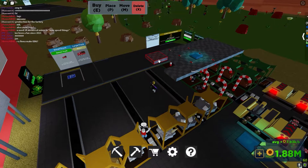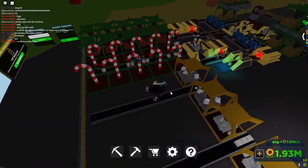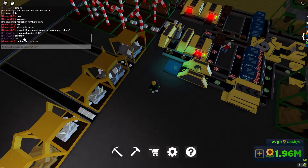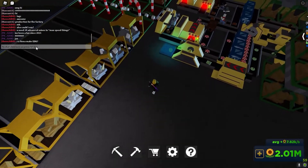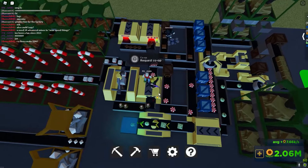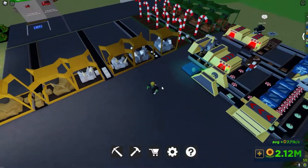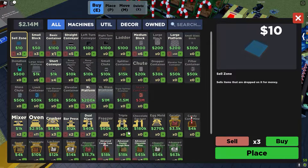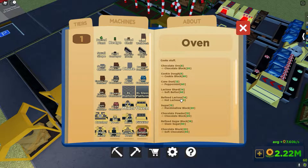Boom boom — a lot of people jumping on my plot. I remember it used to lag whenever you deleted stuff. I'm gonna get rid of chat for a second so I can focus. To make powdered sugar I need soft butter — how do I get soft butter? I keep clicking on that. I should have looked at this beforehand.